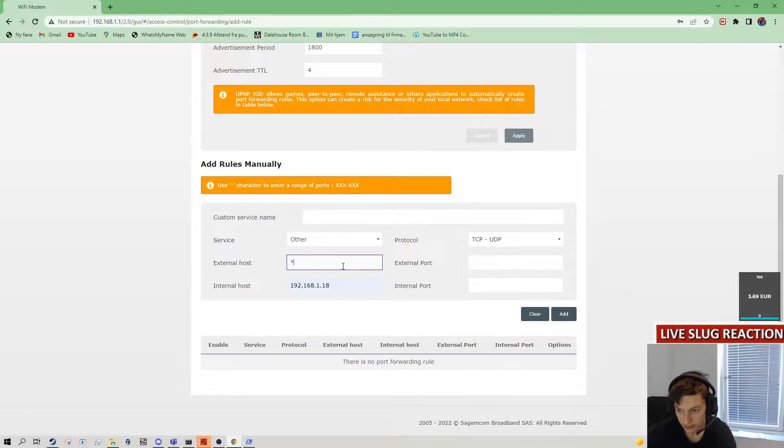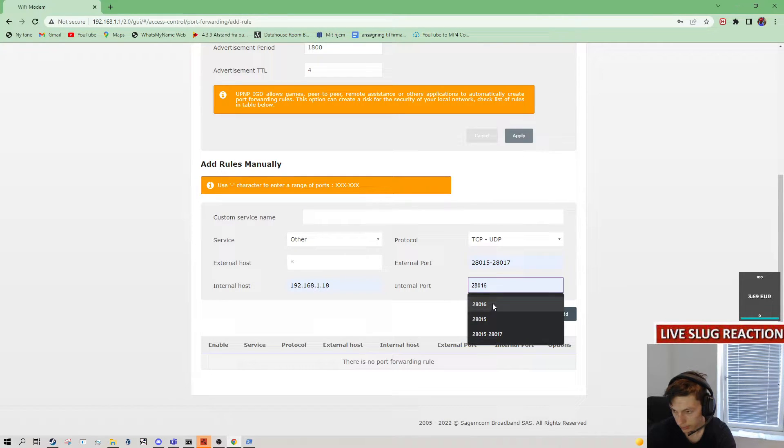So everyone that sends a request can access this — that's just what the dot means. The external port is this one — this is the Rust port. I don't remember what the internal port was; I think it's just the same. What did I do on the last stream?